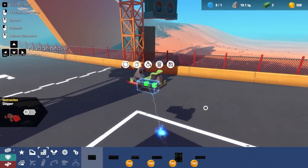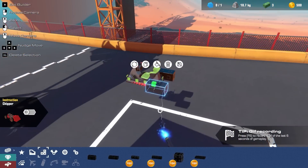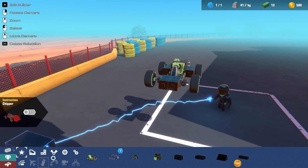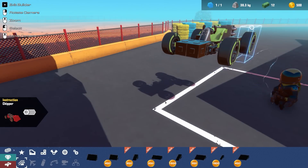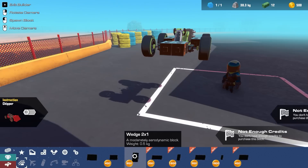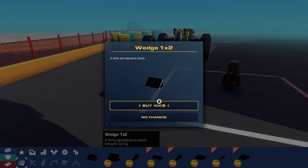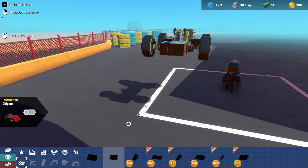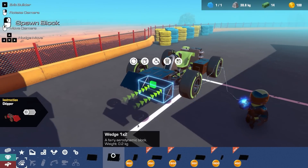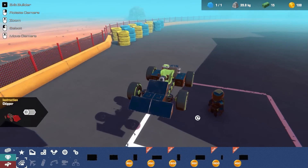We're just gonna build basically the same thing again. I want to put the engine in the back to make it more like a true go-kart. That looks pretty good. I want to put a wedge on front but that's too much. We need to buy the smaller wedges. We only have 500 gold so we can't afford much - we can afford the one-by-two piece and that'll help reduce our drag.